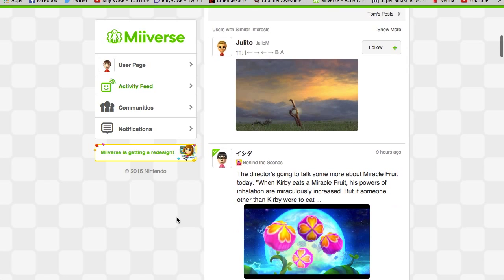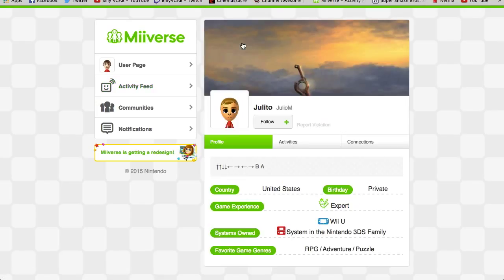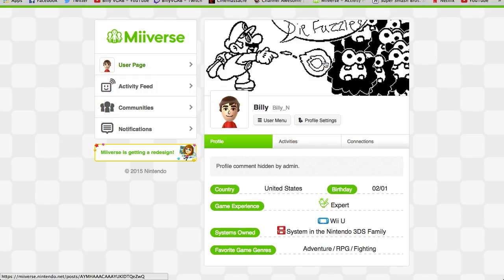Whenever I get to Xenoblade Chronicles 3D — here's an example of a screenshot. Now they give people a similar interests feature to see if you want to follow them, which is a good idea. Miiverse is starting to get that idea of being more of a social network. Here's an example — thank you Julio for the example. Appreciate the Konami code. This is an example of a screenshot for the banner, and here's mine, which is a handwritten one.